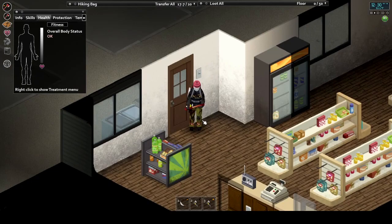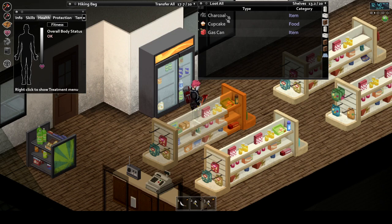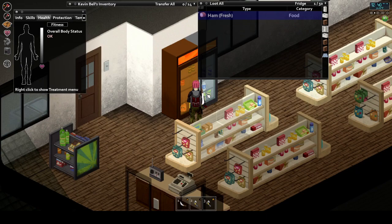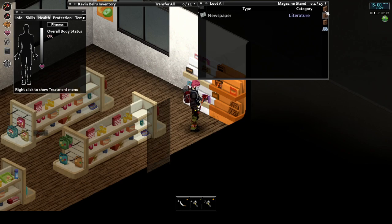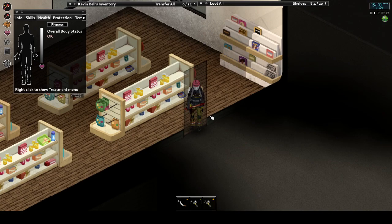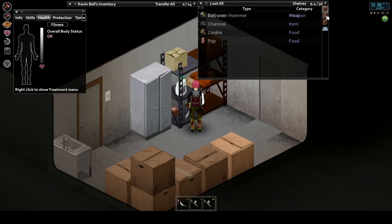Gas stations are one of the most important loot zones out there. They are typically fantastic sources of preserved food, car equipment like rinses, jacks, and battery chargers, gas cans, and most importantly gasoline itself. You'll need gasoline if you want to keep your home and car powered into the late game and keep the gas station itself powered, as it's an unlimited source of fuel. You'll keep your fridges, freezers, and oven running and your home warm and cozy. You can also find literature like magazines, newspapers, and most importantly maps. Another nice thing is hardware equipment and weaponry — screwdrivers and behind the counters there's often spawns of shotguns and baseball bats.